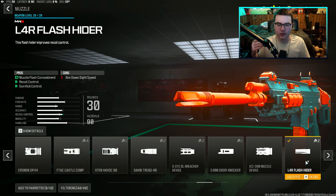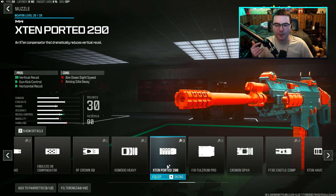I'm going to go through each individual attachment and give some other recommendations that other pros use, and I'll show off all five attachments towards the end. Going over the first attachment — I really think it's an underrated attachment even for other weapons — the muzzle: the L4R Flash Hider. It gives you the most amount of recoil control and gun kick control, but only hurts your ADS time just a little bit, which is actually insane.